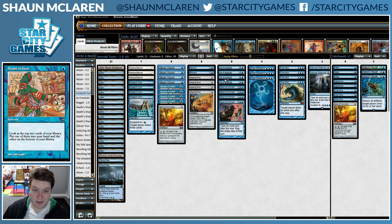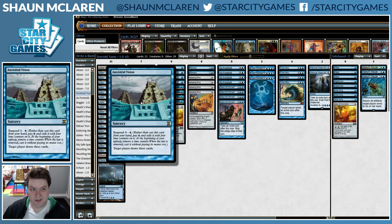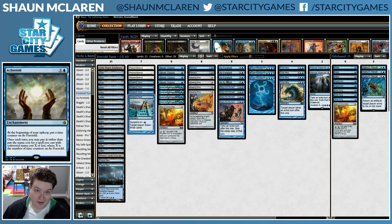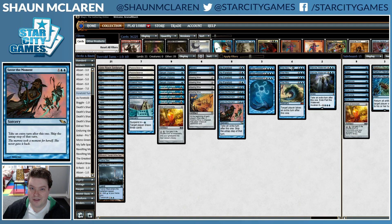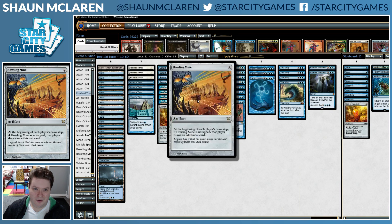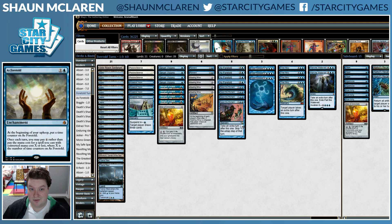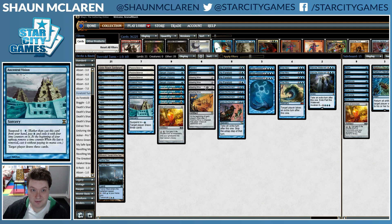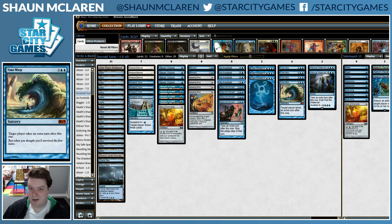We have our one-drops to help us find As Foretold or whatever we need, which is a lot of selection. Suspending Ancestral on turn one is amazing, and it's also amazing at any other point in the game if you have As Foretold out — it's just free draw three cards. We have Time Warps and Part the Water Veil. Taking extra turns is good with As Foretold, Howling Mine, or ticking down your Suspend counters. Your As Foretolds tick up, you draw extra cards — that's kind of a way to win: get out some Howling Mines and start casting Time Warps.